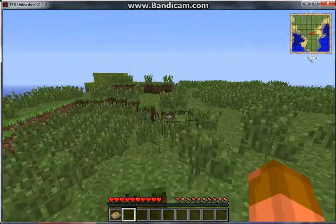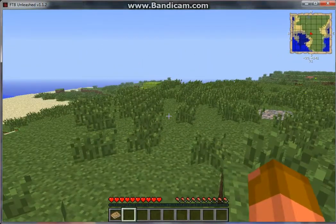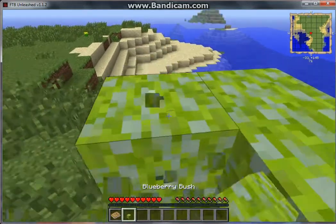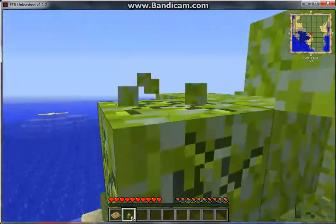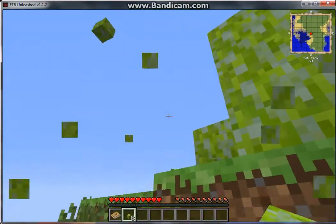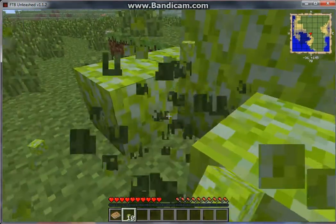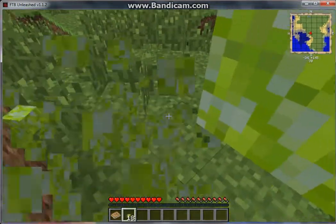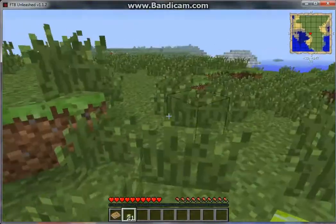First of all, we need some wood. Is this an island? I hope this isn't an island. But here are some blueberry bushes so that I can grow food. Sorry about the static — I can't exactly figure out how to get rid of that. So there will be static in the videos.